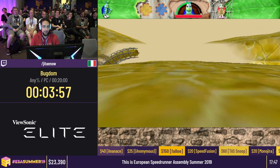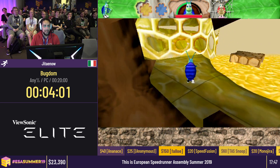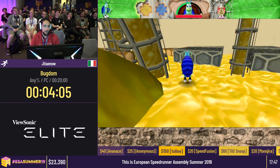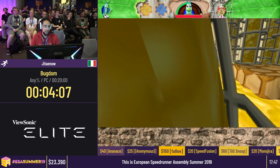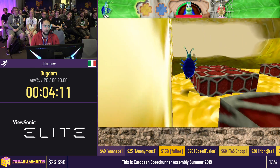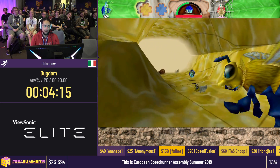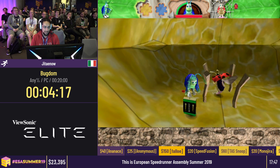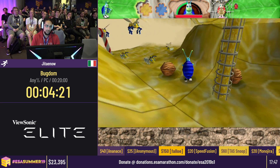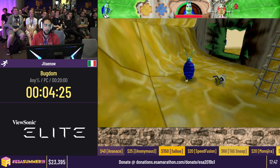Here we are in the beehive. This honey acts like water in the pond, but it's supposed to input-lock you and instantly kill you. But on the first frame you touch the honey, you can jump off. The game is coded in such a way that it will queue inputs forever — so if you press jump, it will queue it forever, even for like a year, until it can jump. So I can just spam the jump button and jump.